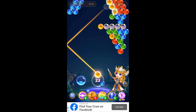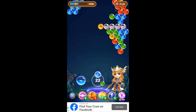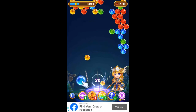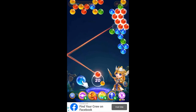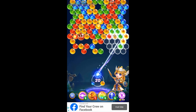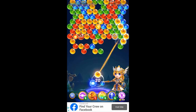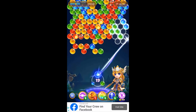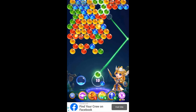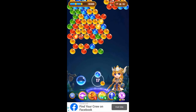A few more birds up there we gotta get to. That'll get us some more room. We've got a few little birds left we gotta get to. Keep an eye on your number of shots. Find a good area that this will clear. Let's just shoot. We freed a bird first. Now we'll get up in there and clear a good path.